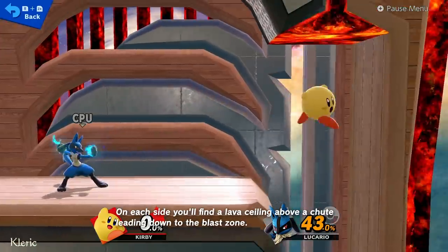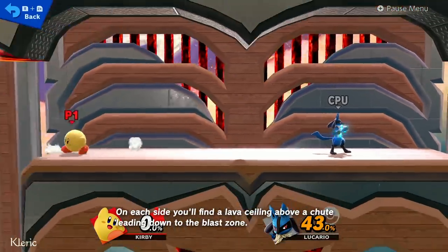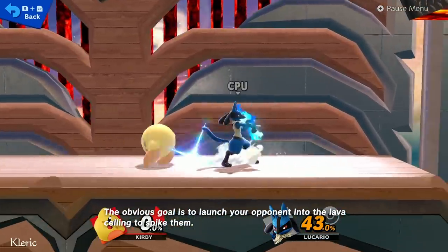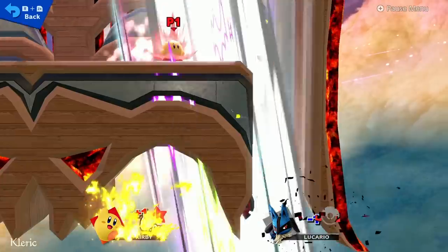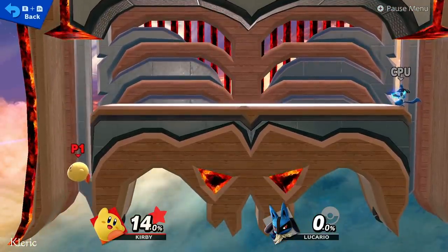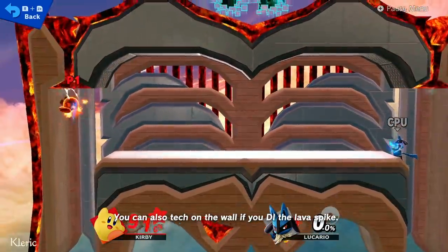It's time for me to share it with you all. On each side, you'll find a lava ceiling above a chute leading down to the blast zone. The obvious goal is to launch your opponent into the lava to spike them — but don't worry, it won't kill at zero percent. You can also tech on the wall if you DI the lava spike.